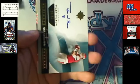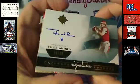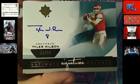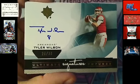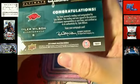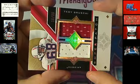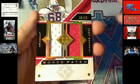Next up we got a Tyler Wilson, Oakland Raiders — Jim C, coming out to you. It's 26 of 30, so Jim C you just got five points in fantasy breaks. You got a Tyler Wilson Ultimate Signatures Futures right there. And the last card is a Teddy Bruschi Patriots — that is also going to Jim C, and that is 19 of 25, super patch.